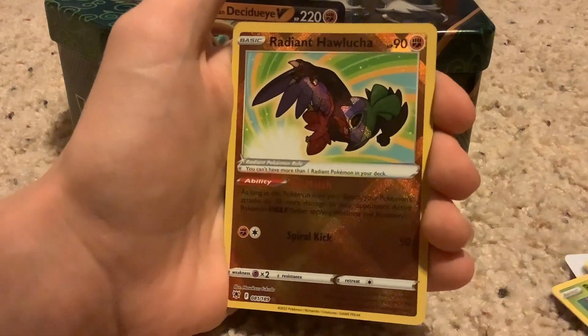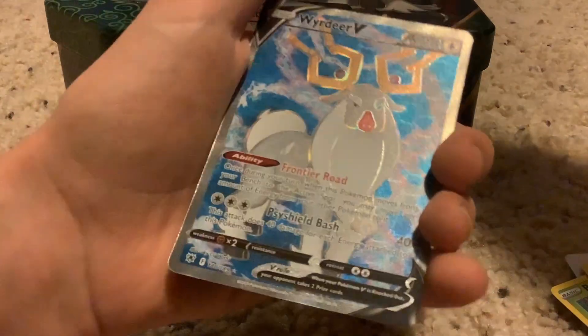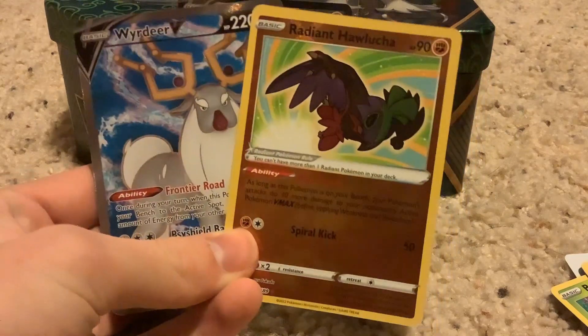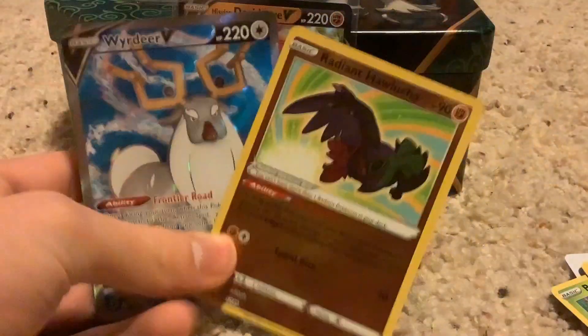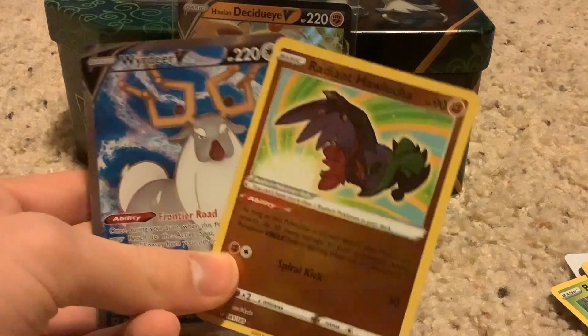Oh! Radiant Hawlucha and Wyrdeer V full art! That is a good pack. Hopefully it got pulled into frame because I looked back and I was kind of holding them like this — I wasn't really paying attention to the camera. Apologies if they weren't in frame.